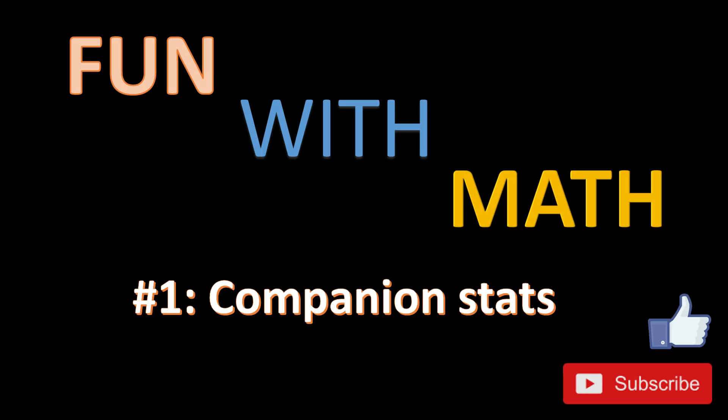I did some research and figured out how companion and augment stats are transferred to your character. It's really awkward and at first I had no idea how it worked — it didn't make any sense. It actually works differently for companions and augments. I will start with companions, then go on to augments, and at the end I will demonstrate my calculator and show that these calculations are indeed correct.